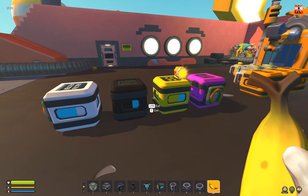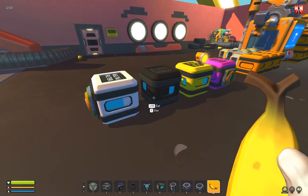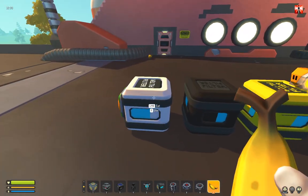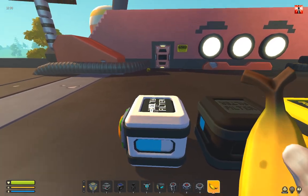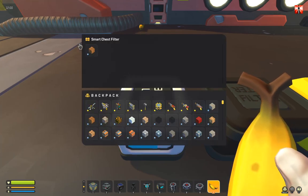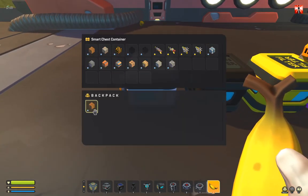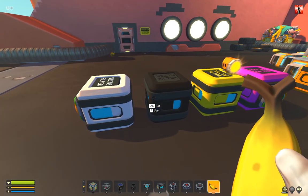I updated my mod again and this time I added a smart chest to it. We now have a chest with a display for the fill amount, and it has an integrated filter system. At the top where the filter text is, you can open it, put any item in here — only a single item — and then the chest will only accept that type of item from the tube system and nothing else.